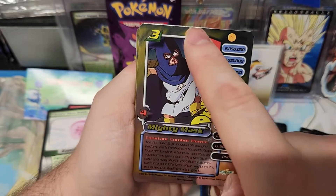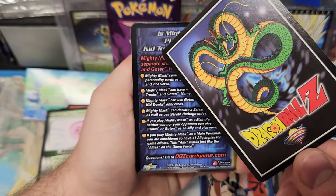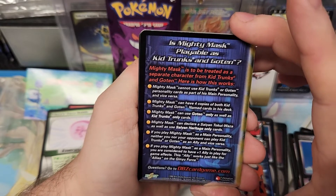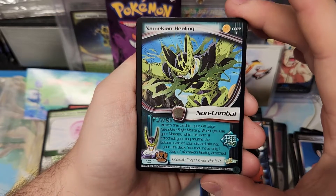All of them though — it's like they got a little foil peel at the top. And I got a little bit of whitening on the back — this one doesn't, that one's nice. Is Mighty Mask playable as Kid Trunks or Goten? Yamcha Healing — I love that card, look how that shines.